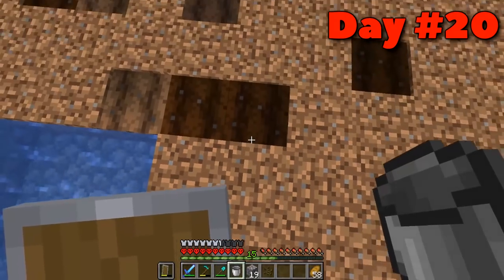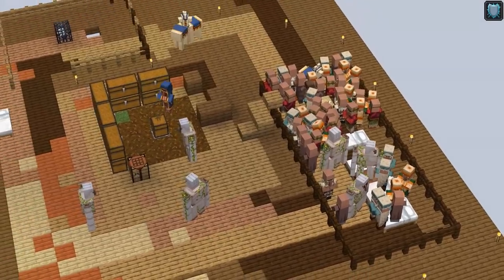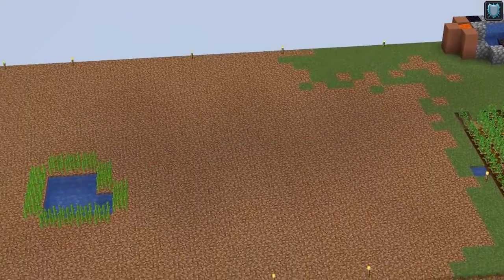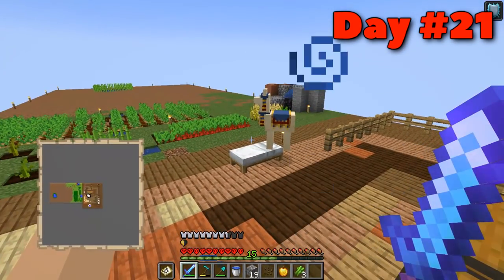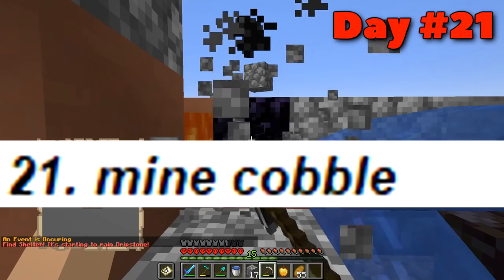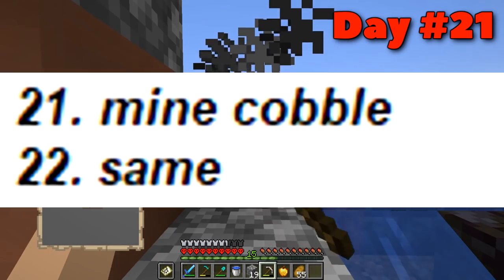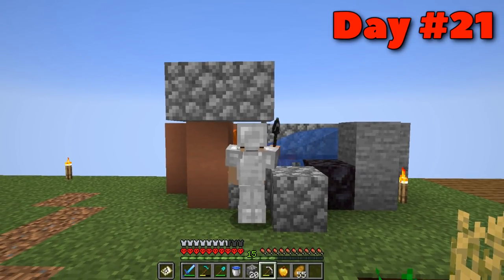I even made a nice little sugarcane farm around the lake — I don't know if you can call it a sugarcane farm, but sugarcane's down and it looks nice. Let me give a bit of insight into my script making: on day twenty-one I have written down 'mine cobble,' and on day twenty-two I've written the word 'same.' I go very in-depth during my commentaries.